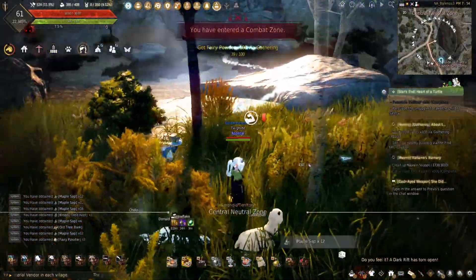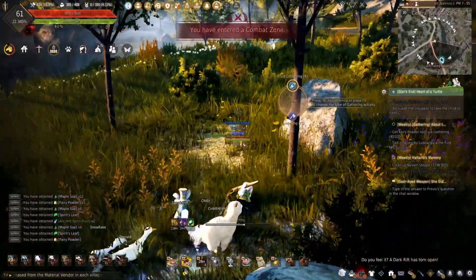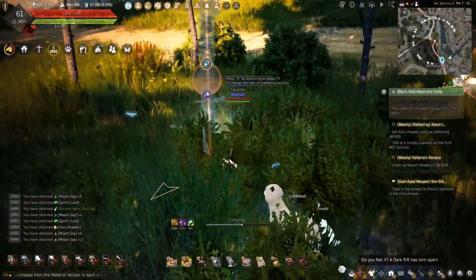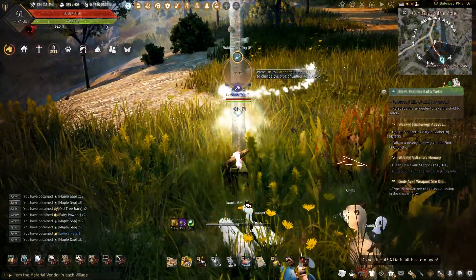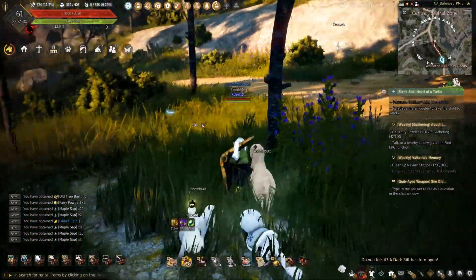I plan to keep coming out here until I have all the ingredients needed to do alchemy later. There are, of course, other ways to make silver, and when paired with this, can speed up making certain elixirs. In the meantime, if you want to see another way to make money in Black Desert Online, or just want to see how to speed up those life skills, click on this video here, and I will see you on the next episode.